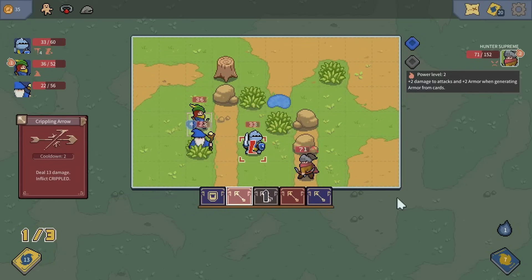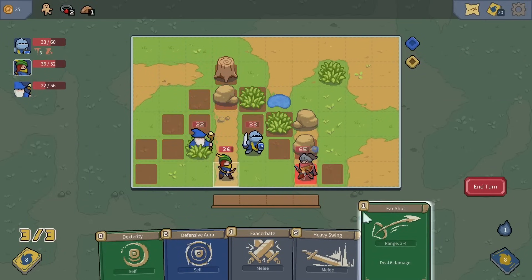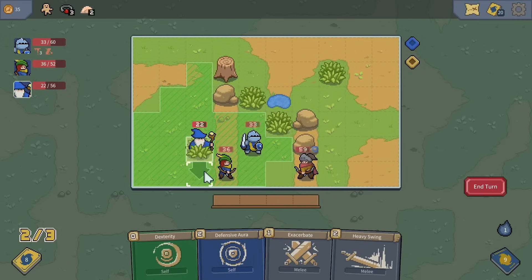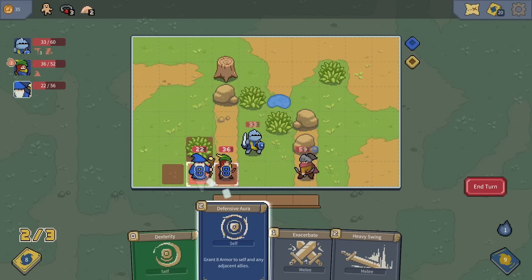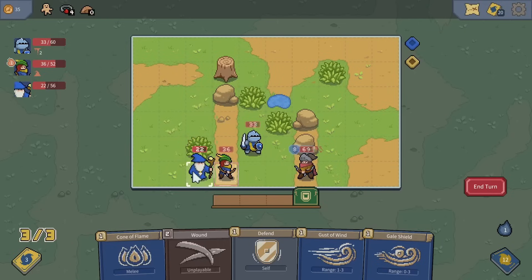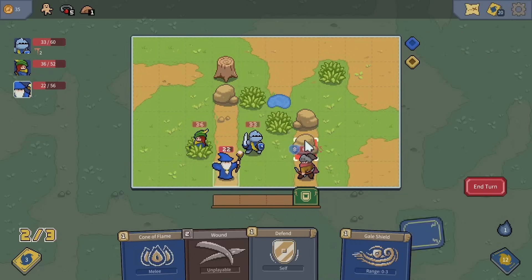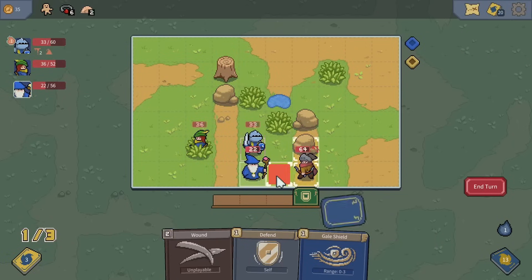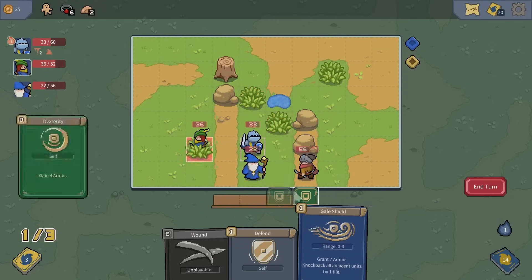The hunter is now next to the knight — this is good for dealing 10 easy damage and then provoking. The archer overextends for good damage. A slash from the knight and 14 damage from the wizard's staff. The archer dual shots, then far shots for similar damage. Moving the wizard to be adjacent with the archer, we give a defensive aura so they both have armor. The hunter still has decent health, but we use gust of wind to knock it into the rock — that gets rid of the armor and then some.